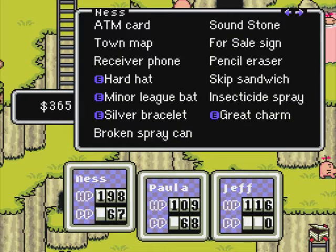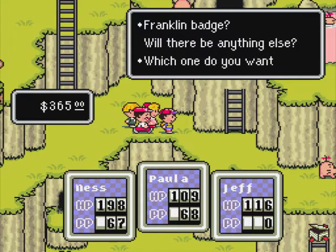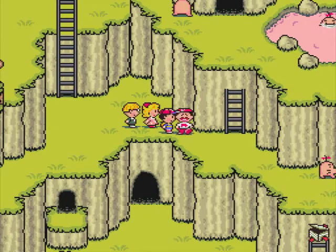We'll see what else we can have him take. We don't use the for-sale sign very often, but I don't know if I'm going to want it. The Franklin badge is nice to just have on hand, but I'm going to go ahead and get rid of it for now — if I need it, I can get it back from him. I don't think I need the slime generator. I have a lot of bottle rockets, but I'm going to be needing those soon anyway, so I'll just hold onto those and use them. I think we'll just get rid of the slime generator for now.